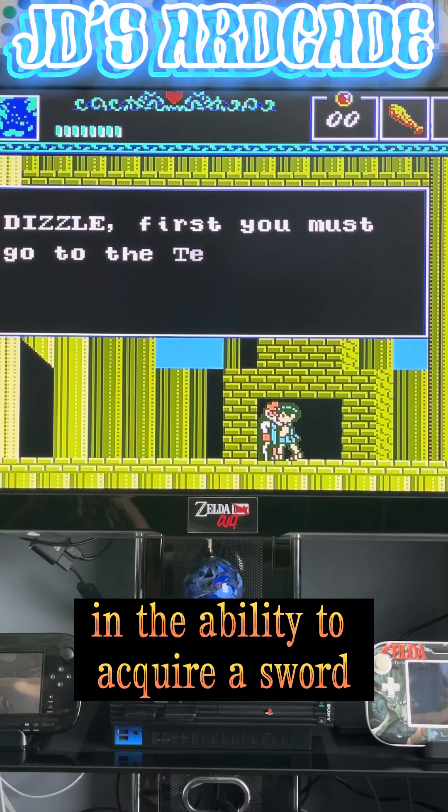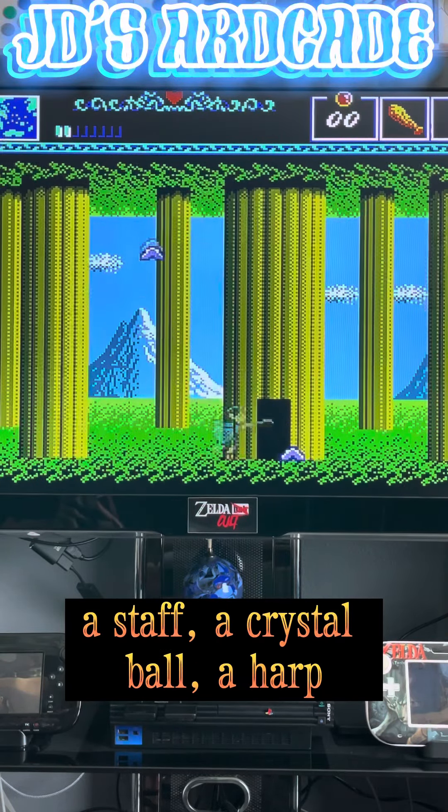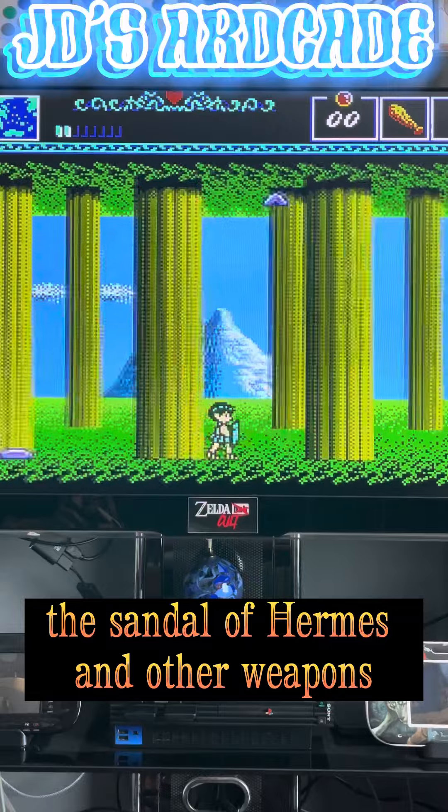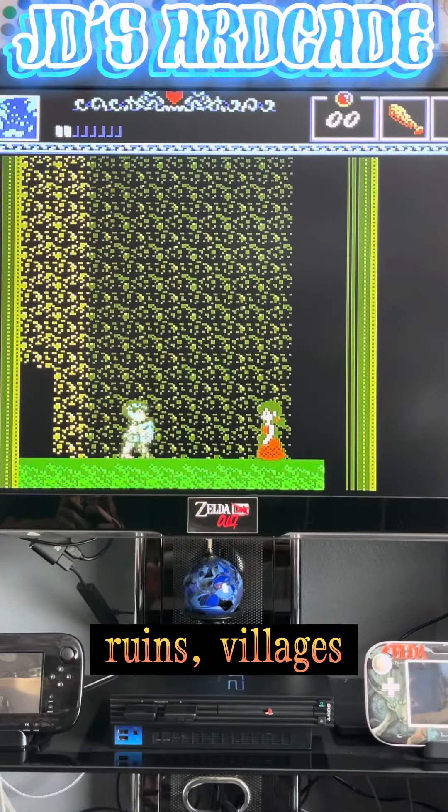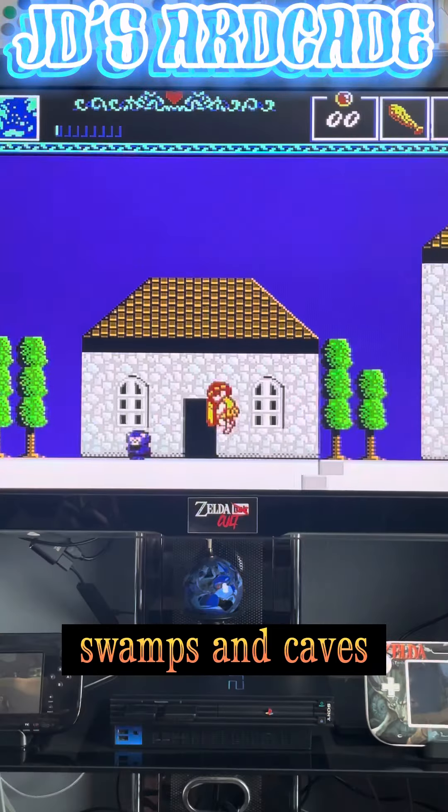Armed with a club and the ability to acquire a sword, a staff, a crystal ball, a harp, the Sandal of Hermes, and other weapons, Orpheus must battle his way through labyrinths, woods, ruins, villages, valleys, mountains, swamps, and caves.